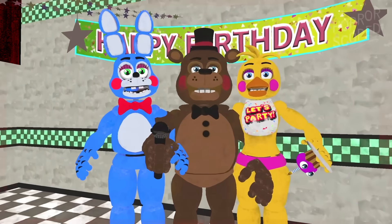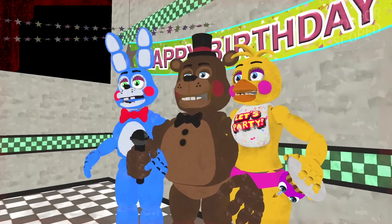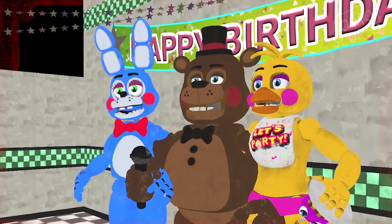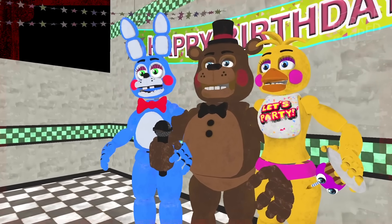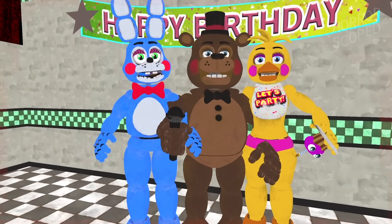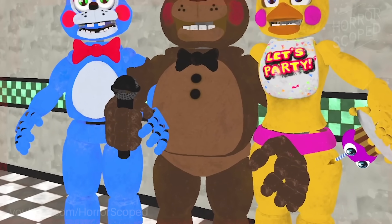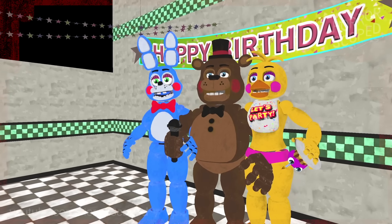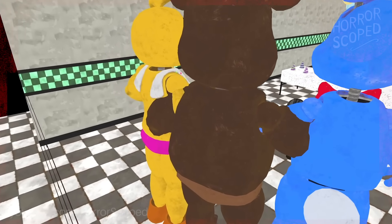Heading over to the toy animatronics, they are standing next to each other in their starting positions. They will always start the night in the same position where all three are visible on camera 9. However, because of the placement of the camera and the dark lighting, it'd be hard to see that all three characters are clipping through each other. Bonnie's left arm is sticking through Freddy's side, and Freddy's left arm is clipping all the way through Chica. From the front this looks a bit messed up, but when viewed from the back it almost looks like their arms are locked Wizard of Oz style.